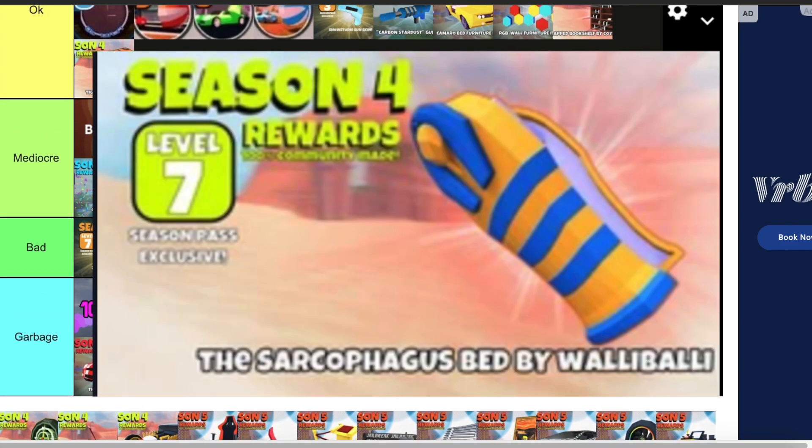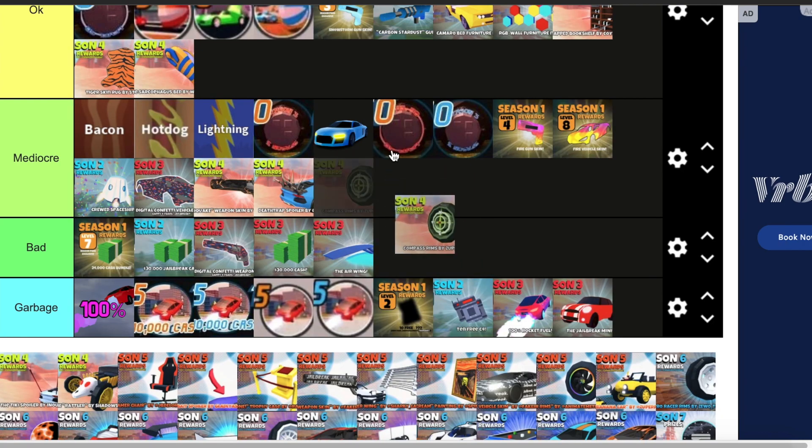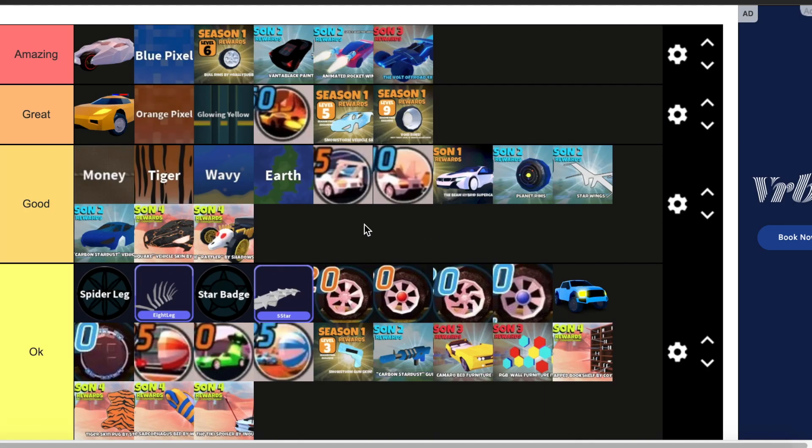Then we have the Sarcophagus Bed — this one's okay. Compass Rims — I do not like these unfortunately. I'll put them in mediocre, because it's not as bad as the Rocket Fuel. I can't believe we couldn't even change the color for this — it only works on green customization. Then we have the Tiki Spoiler — this one's okay. Then we have the Rattler — this one's good, it's a good vehicle.